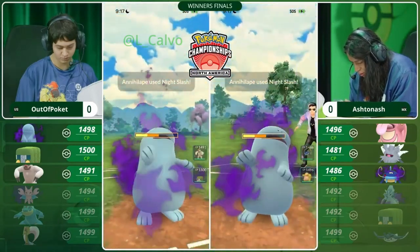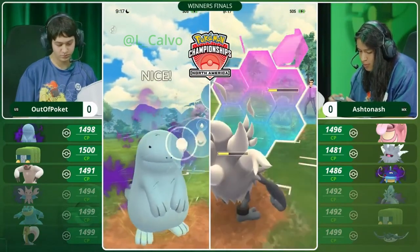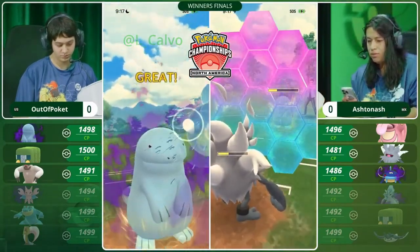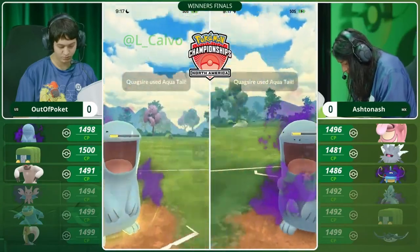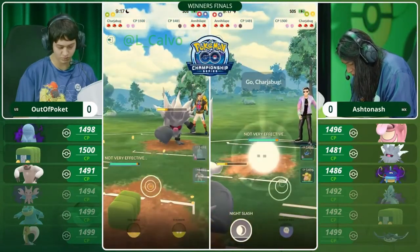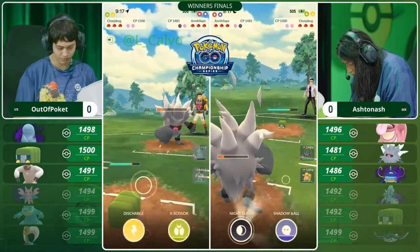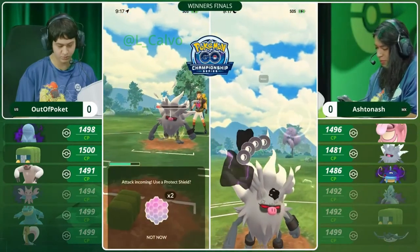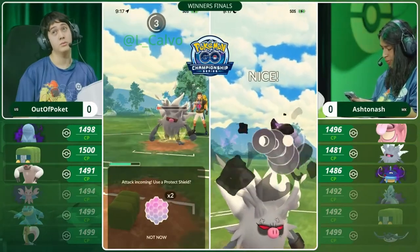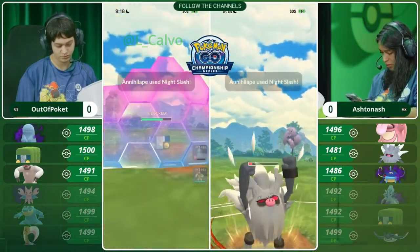If it gets lined up against that Lickitung, it's going to spell disaster. That is an attack boost for that Annihilate — that low percentage chance of it happening is going to really increase the amount of damage these counters do. We see Out of Pocket make a quick pivot to the Chargerbug. You can see the Volt Switch goes, but Ashton Ash has two already boosted attacks ready to go. This could really solidify a game one win for Ashton Ash.